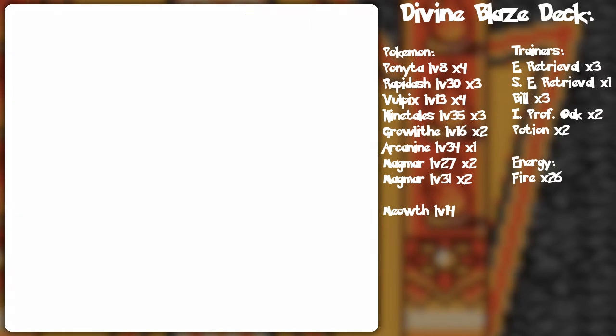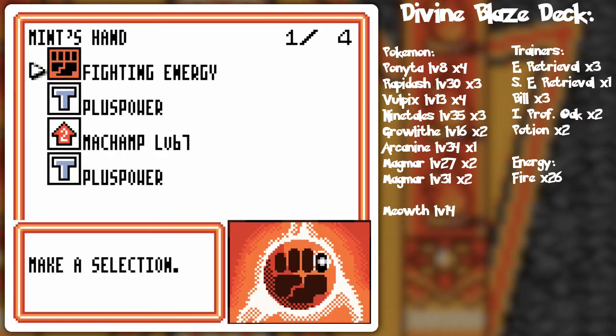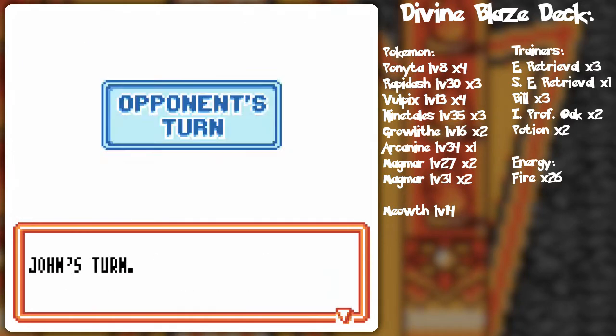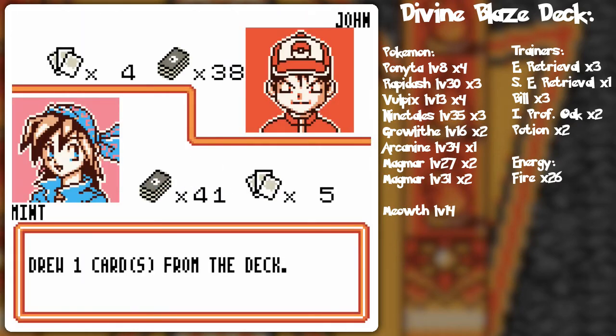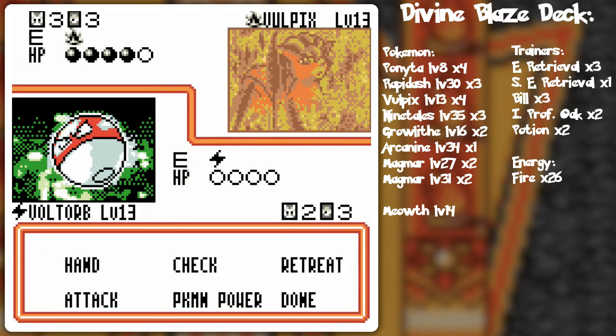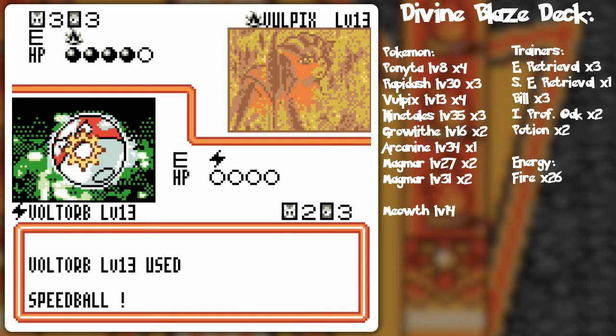Should I just not attack? Out of curiosity, is the AI actually going to be smart enough to switch? No, okay. I got a Spearow — I might just go for the attack because the dark Electrode will be okay against the Rapidash. That's Speedball.